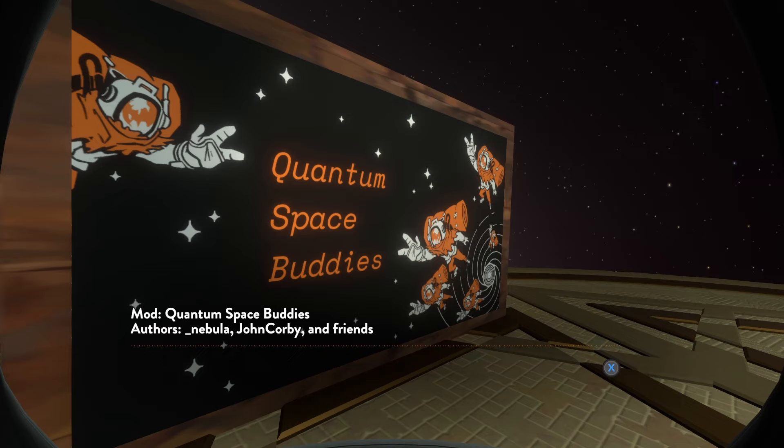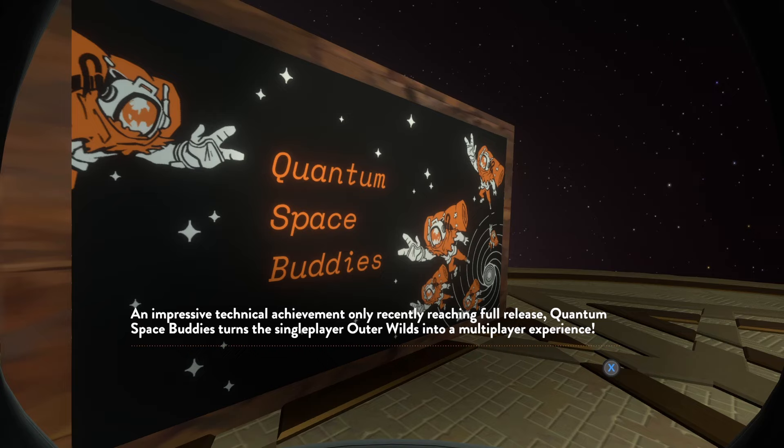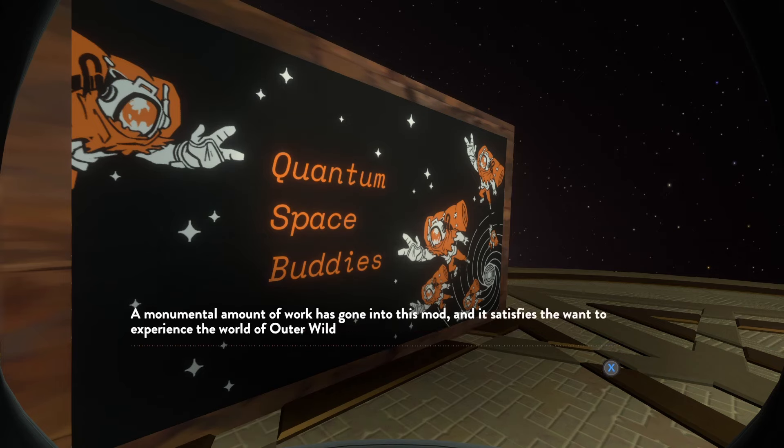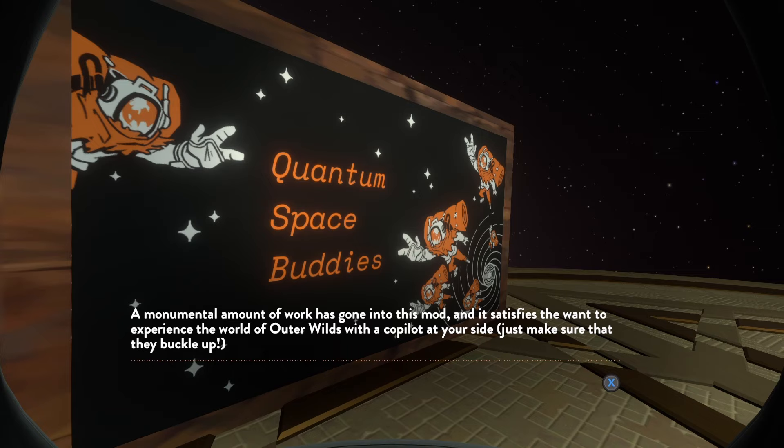Quantum Space Buddies is the multiplayer mod made by Nebula, John Corby, and friends. Technically I'm in the 'and friends' — I did a few things. An impressive technical achievement only recently reaching full release, Quantum Space Buddies turns the single-player Outer Wilds into a multiplayer experience. They did call it version 1 and have taken a bit of a pause from updates, but they always made updates infrequently. By sending a generated code, this mod allows you to invite other players to join your game, where they can read text, make discoveries, and crash the ship just as well as you can. A monumental amount of work has gone into this mod, and it satisfies the want to experience the world of Outer Wilds with a co-pilot at your side. Just make sure that they buckle up.